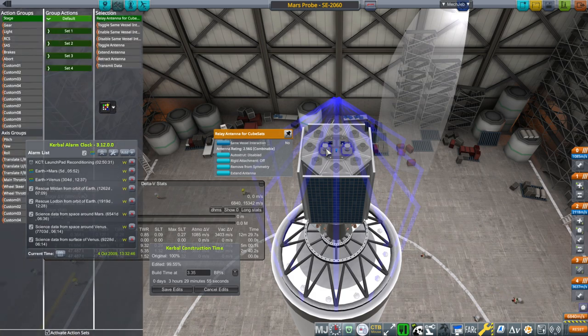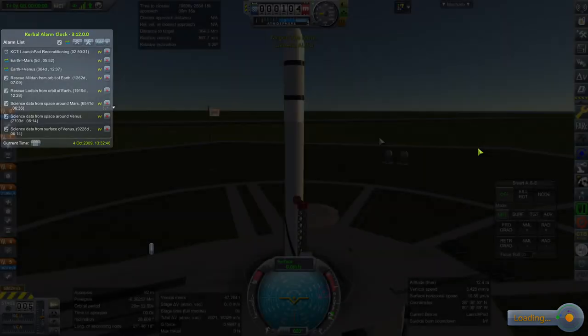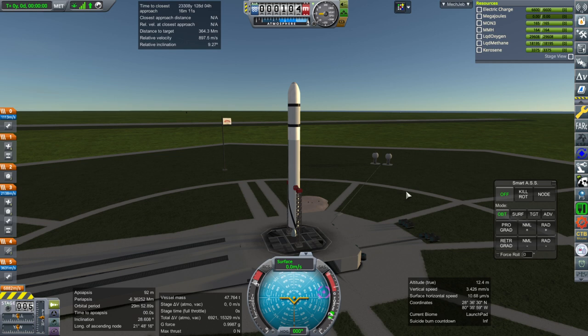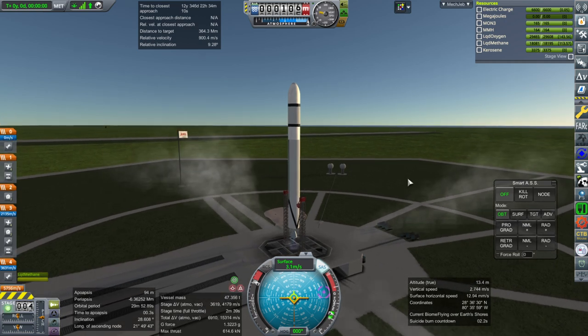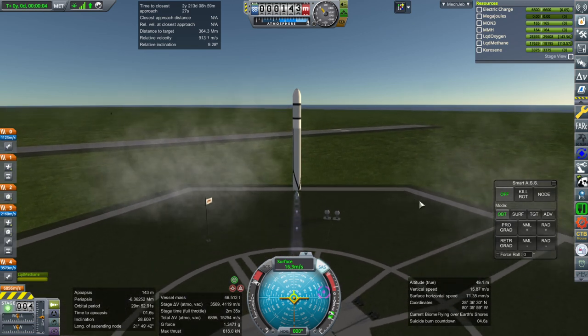They sure take a lot of power. We've got a relative inclination of 9 degrees to the moon, and I think we can cover that during the launch. Throttle up, SAS on, ignition, and launch. Off we go again - same idea, slightly different probe.